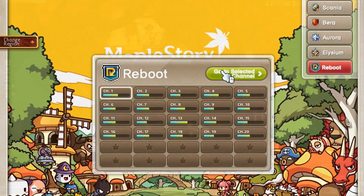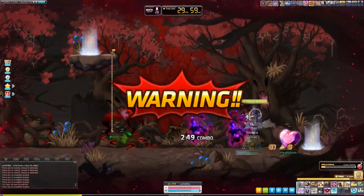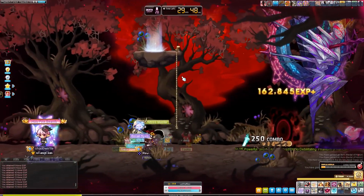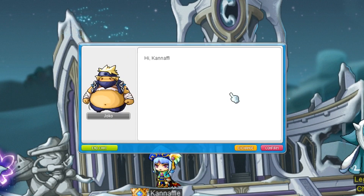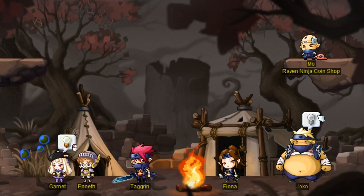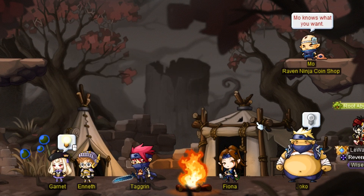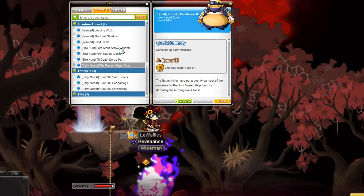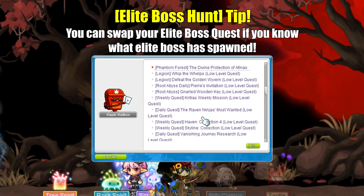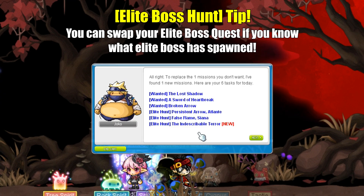So what about the less populated servers? If you don't see an elite boss spawning as fast as you'd hope, the best thing you can do is cut your losses and try to capitalize on the first boss you encounter. I would actually recommend holding off on accepting the quests until you encounter an elite boss. If the elite boss is the one you need for your daily quests, then everything's fine — just accept the quest and move on. However, if luck doesn't work out in your favor, you may attempt to swap out the elite boss quests in hopes of getting the correct one.